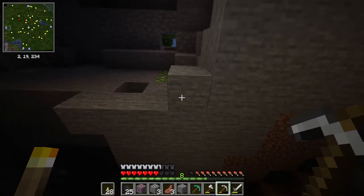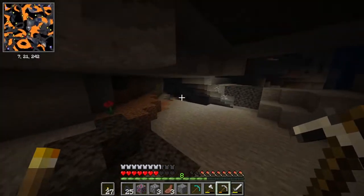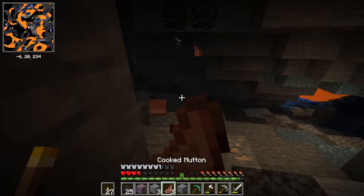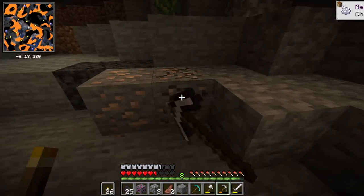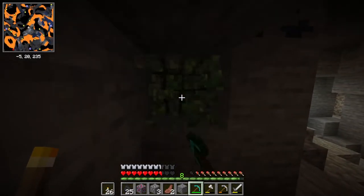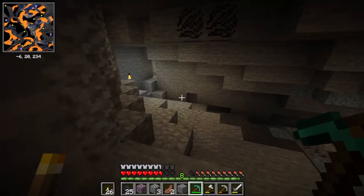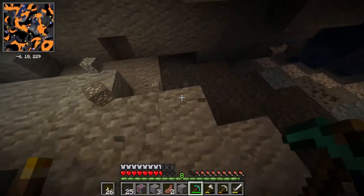Okay so this area is very shallow but we have some weird ore — I might as well call this a success because we got some stuff. We found something called Promethium — I think that's how you pronounce it. There are some items I know we weren't able to pick up originally, so I'm going to use the diamond pickaxe to make sure we actually pick it up.